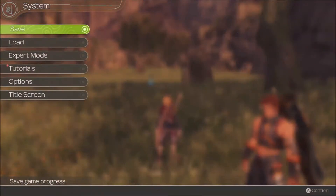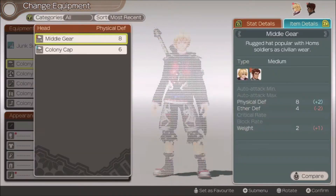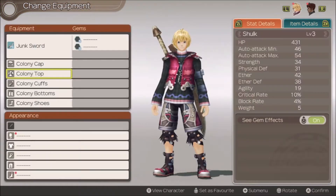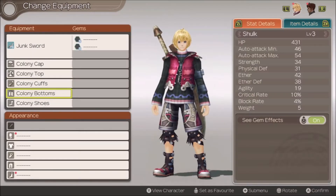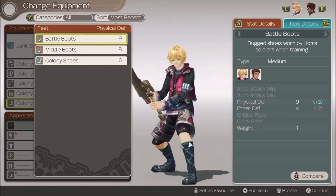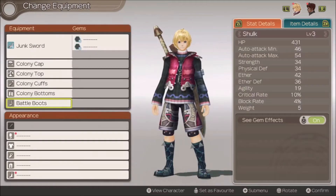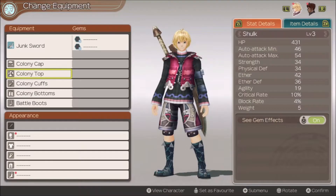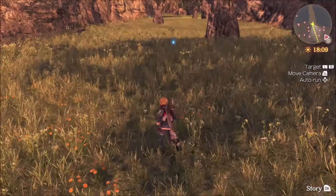Do we have inventory? Yeah, looks like it. We got middle gear which is already equipped. Pretty much it's all basically the same right now, except we got some battle boots which lowers our ether defense but increases our physical defense. Is this going to be the kind of game where you have like a physical or ether tank? That's interesting — that's always hard for me to quantify. Oh, the different appearances. Alright, we're good.